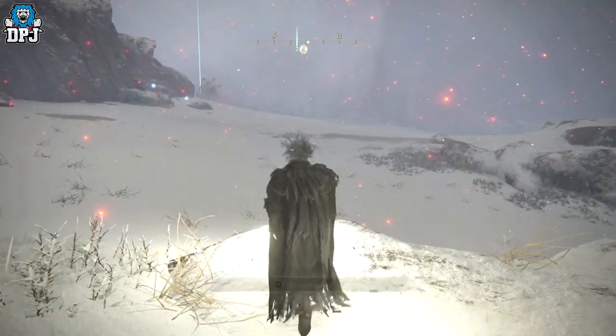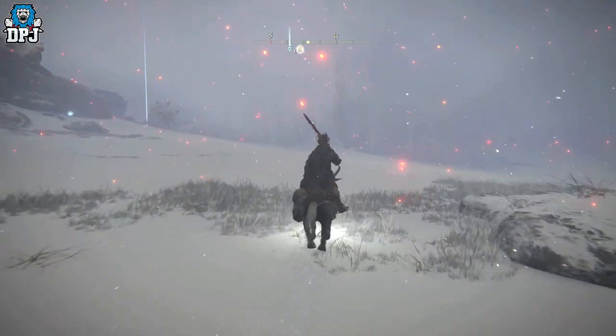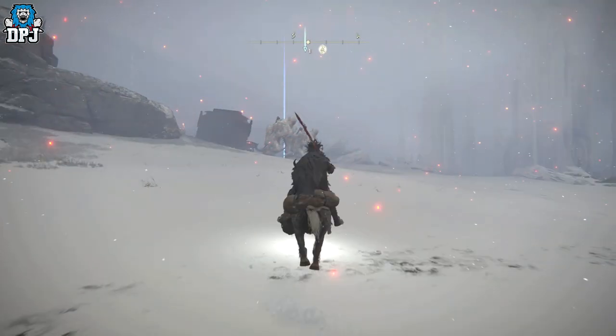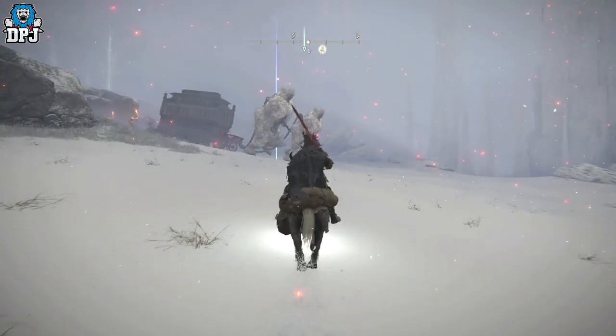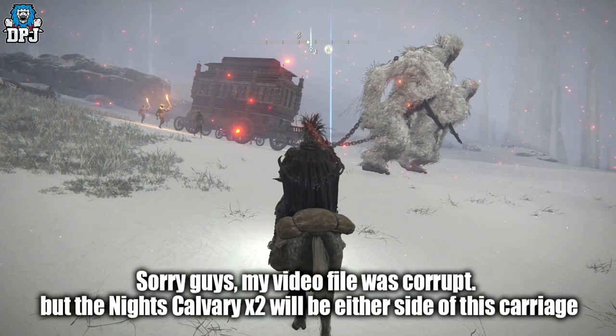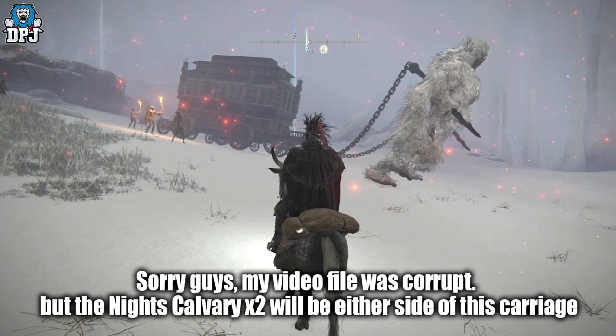Once you take out one, you will have to take out the other, as you can see on screen now. For doing this you get this amazing armor set, and it really is that simple. That's how you get the Knight's Cavalry armor set — one of the best looking gear pieces in the game without a shadow of a doubt. If you enjoyed the video, leaving a like really helps out. If you like what you see and want to see more Elden Ring content, be sure to subscribe and we'll see you on the next one.